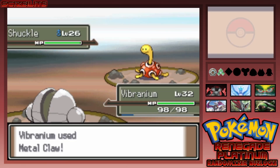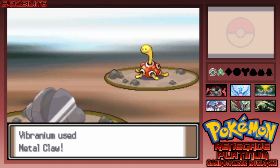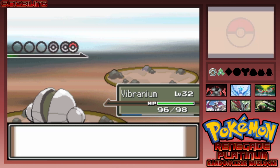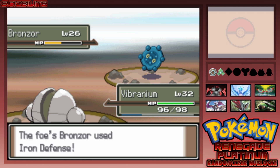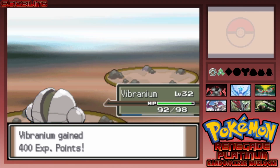I go ahead and hit with Metal Claw — boom — does about half. Rock Slide isn't going to do much. I hit it again and it lives, then it tries to Rest. And it gets critted — that's what you get for trying to Rest, Bronzor. I use Hammer Arm and I'm already slow so I don't really care. Of course it uses Iron Defense — I use Faint Attack and we're out. Nice.